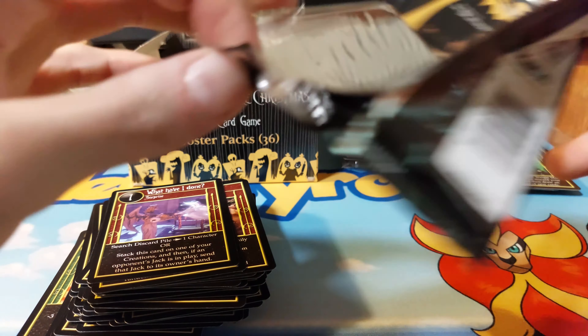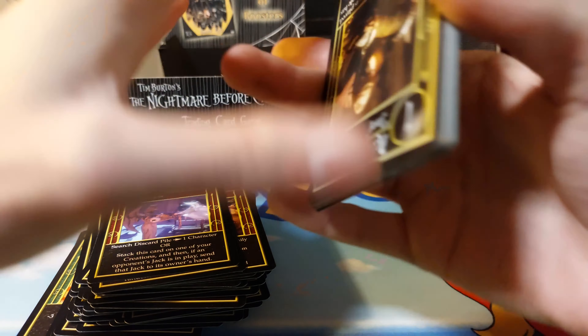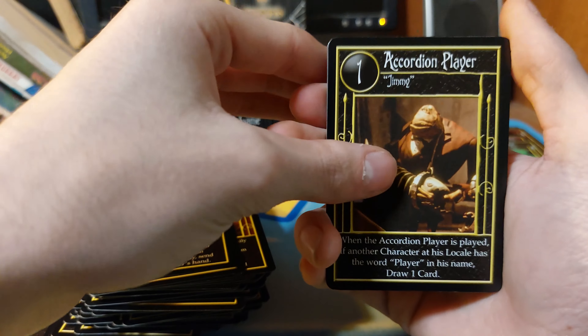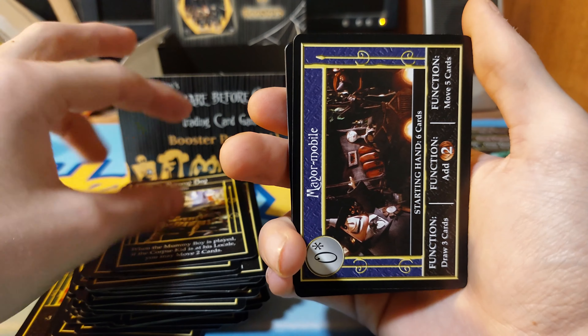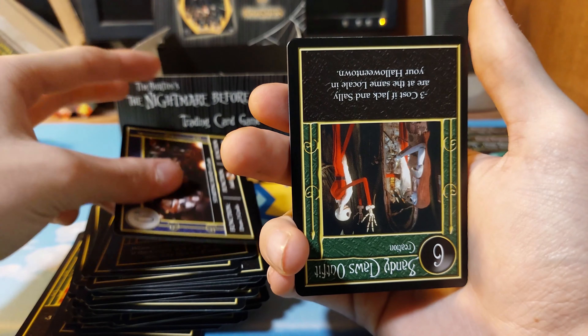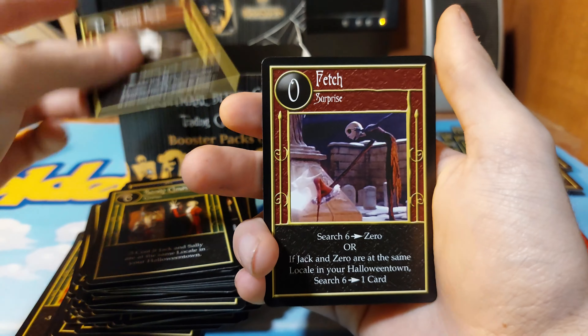I'm fine with that, but I would just like one more foil. Sally's Room, Mummy Boy, Mayor's Mobile, Santa Claus Outfit. I don't think we're actually going to get another one. Never mind - Sack of Mischief.